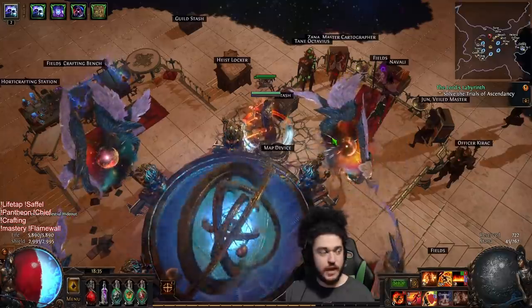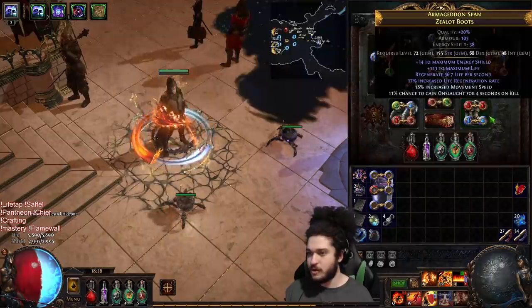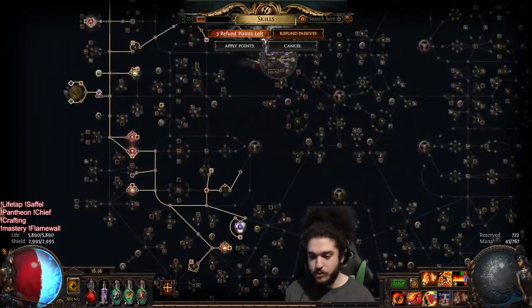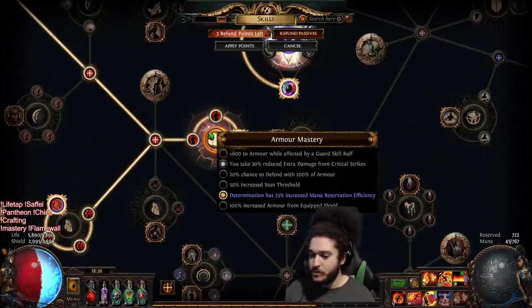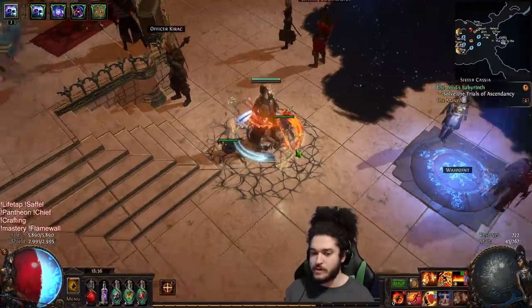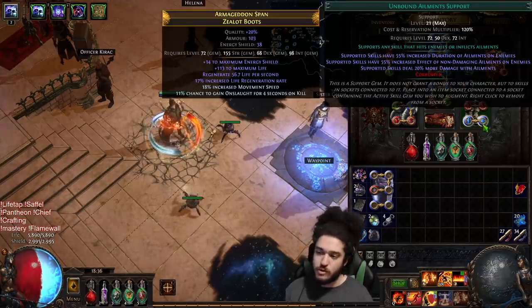That pretty much concludes that. I want to go over a few more things I've set up. Skitterbots - I decided to commit to Skitterbots. For 35% reservation, I went over here into Determination Mana Reservation Efficiency to save gem room, and I put in Unbound Ailments, which makes my Skitterbots have an extra 8 or 9% extra shock. When I was running the map, you could see they had a 26% shock threshold, which was pretty good. That's probably one of the highest multipliers if you don't have shock for this reservation amount.